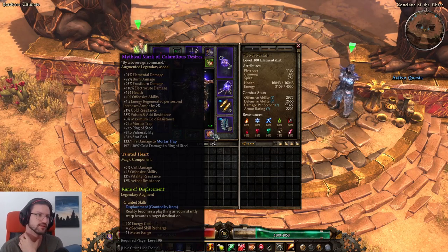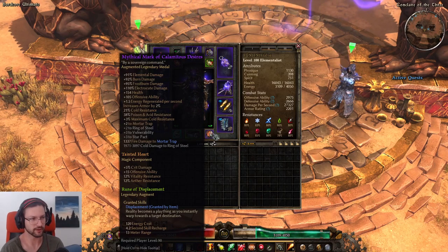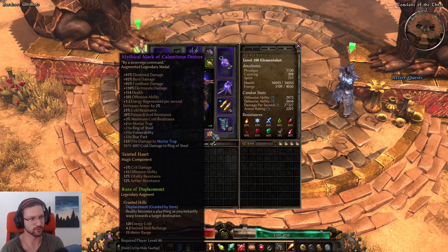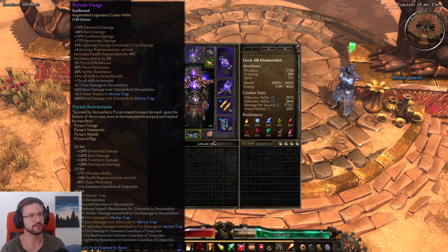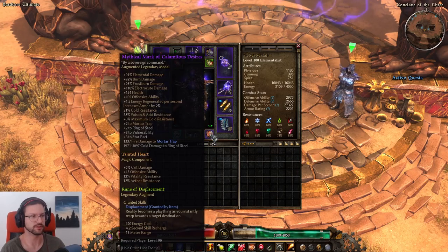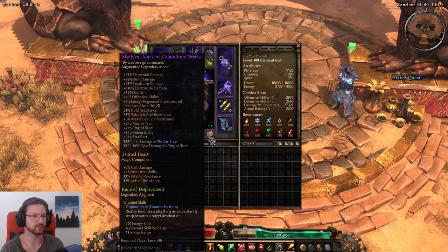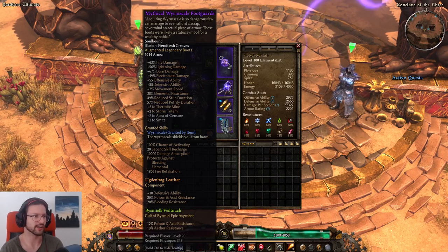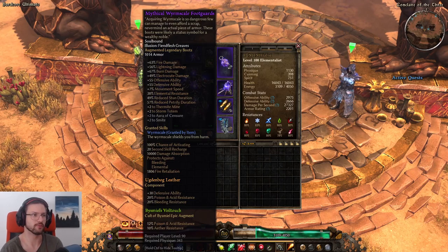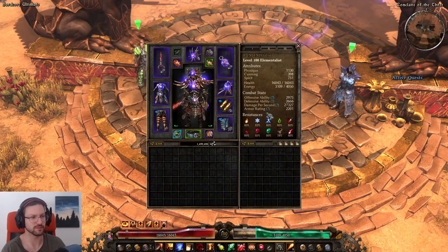The Mark of Consumption medal adds more fire damage to Mortar Trap and helps max out fire Mortar Traps. Plus to Mortar Traps is really nice here. You can craft both the medal and the helmet — I got 2% armor on each, which is decent. The boots are Wormscale Foot Guards for plus 2 resistance reduction on Thermite Mines, plus stun resist and petrify resist, which is very nice on this build.